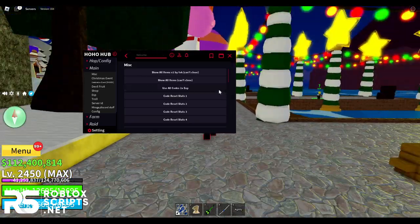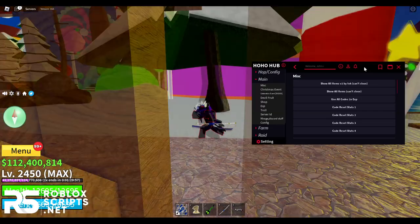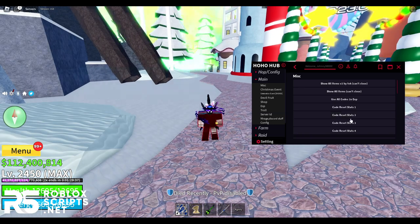Next, you have 'Use All Codes' for 2x XP — once enabled, it will redeem all your codes if you haven't used them already. You also have 'Core Reset Stats,' which gives you a code to reset your stats.